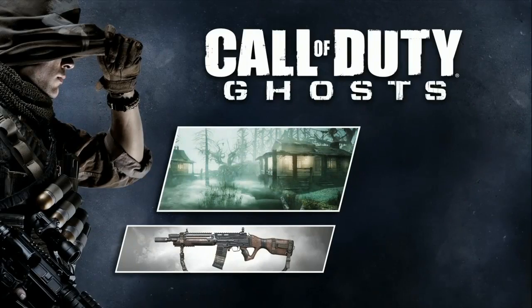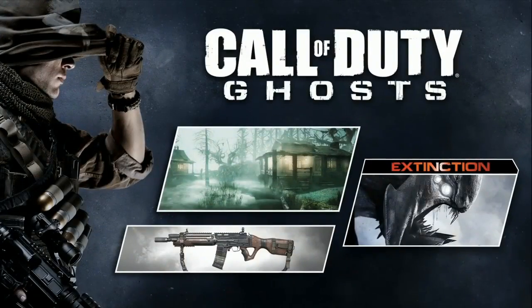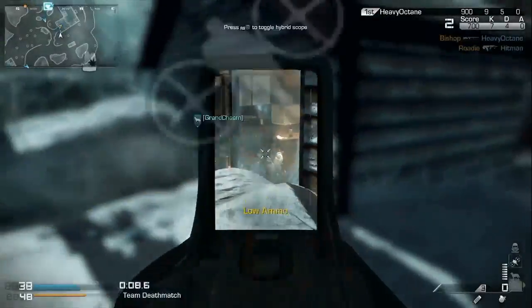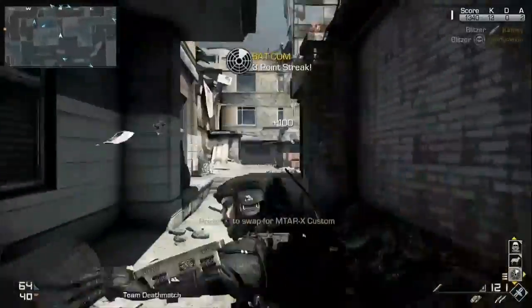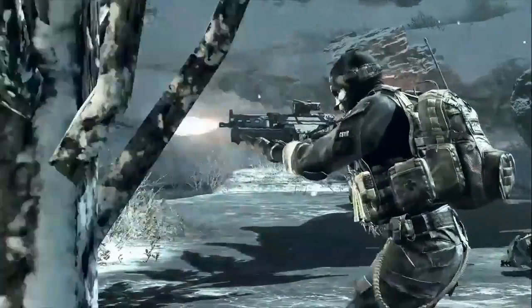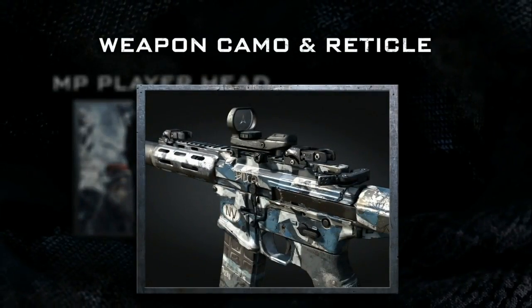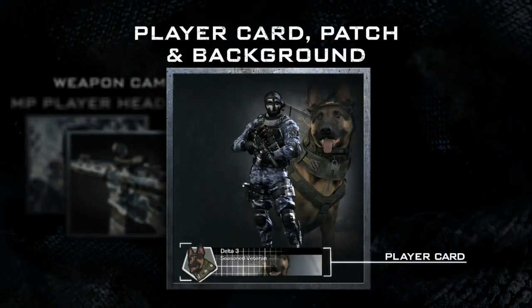Bonus weapons, and a completely new Four-Part Episodic Extinction Experience. Plus, when you purchase the Season Pass, you get instant access to bonus in-game content, including the Team Leader Digital Pack, which comes with an MP Player Head, a Bonus Weapon Camo, New Reticle, and a Player Card.